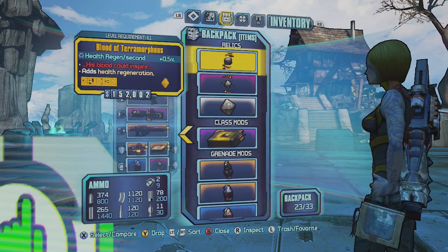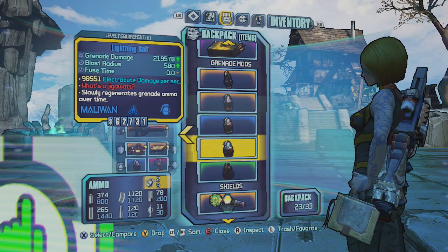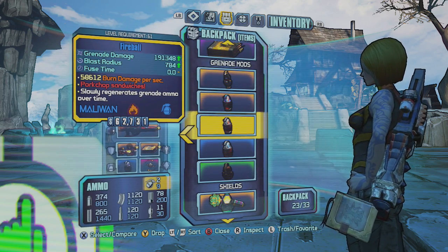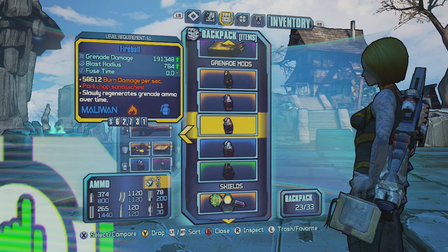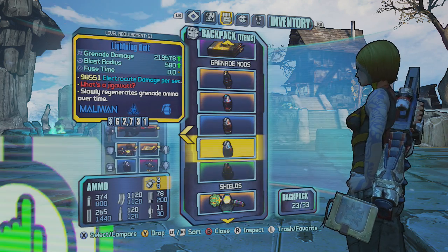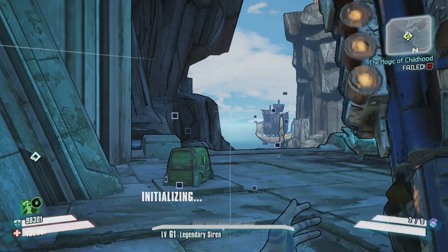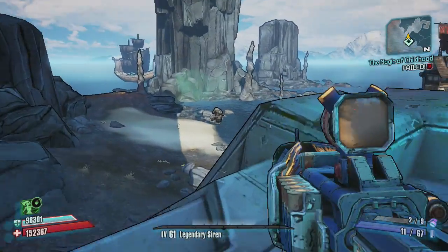Now I do have a couple other ones — maybe I'll try to show you these as well. This one was my favorite out of the three. There's one called Lightning Bolt and there's one called Fireball. It's the same thing — it slowly regenerates your grenade ammo. Obviously one is a fire elemental and one is electric elemental, and both of them are pretty good.